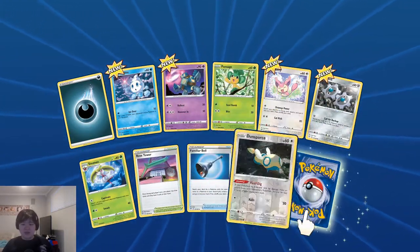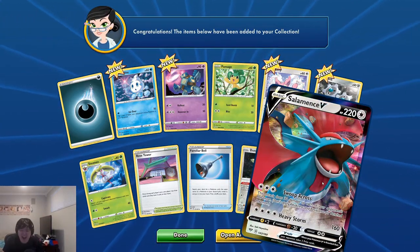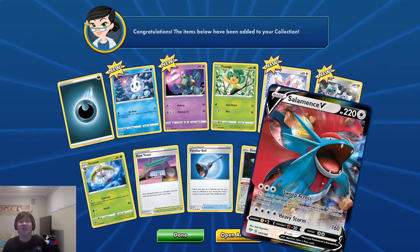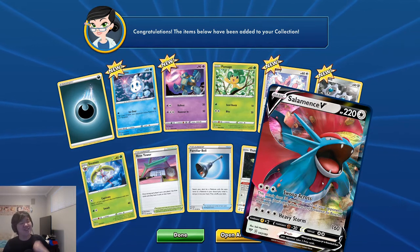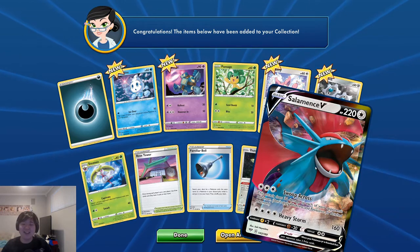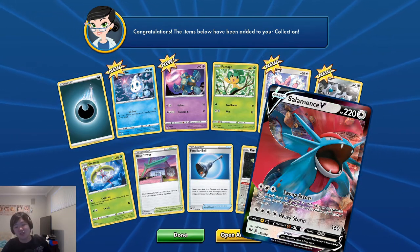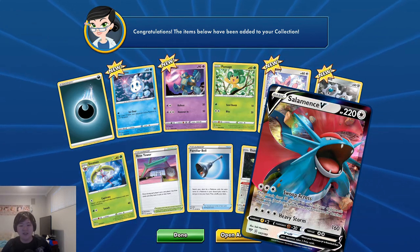Reversal Duncebar — and yo, let's go! We got Salamence V! We actually have Salamence V too in our IRL pulls, so having it in TCG Online is so good too. Let's go! So pretty — I like that effect of it moving because of the holographic quality. It's not a full art, it's not the G-Max Charizard, but hey, it's our first V!